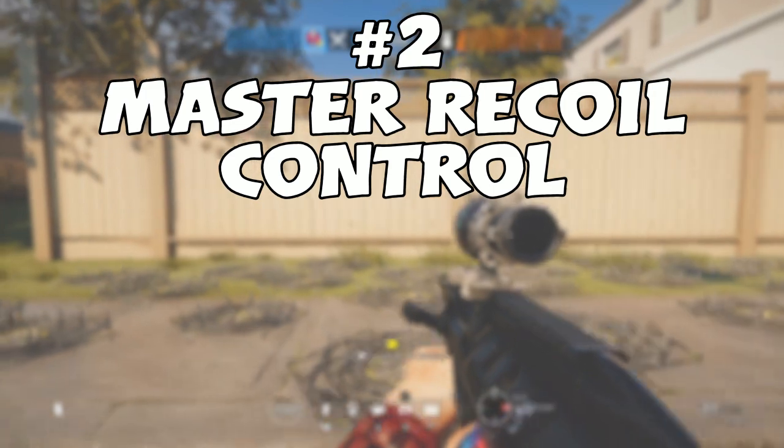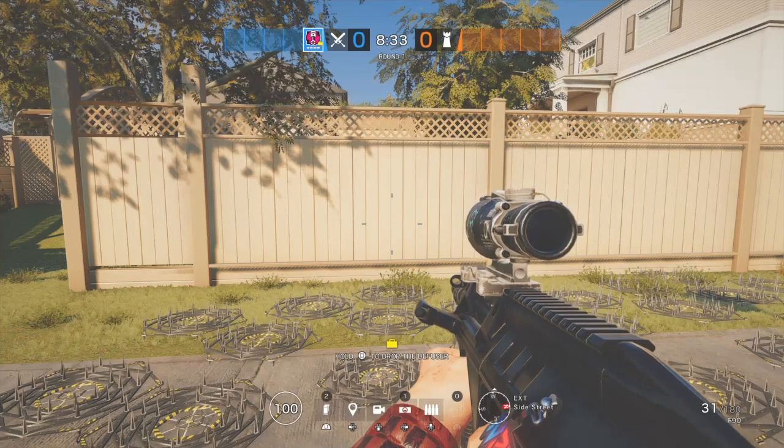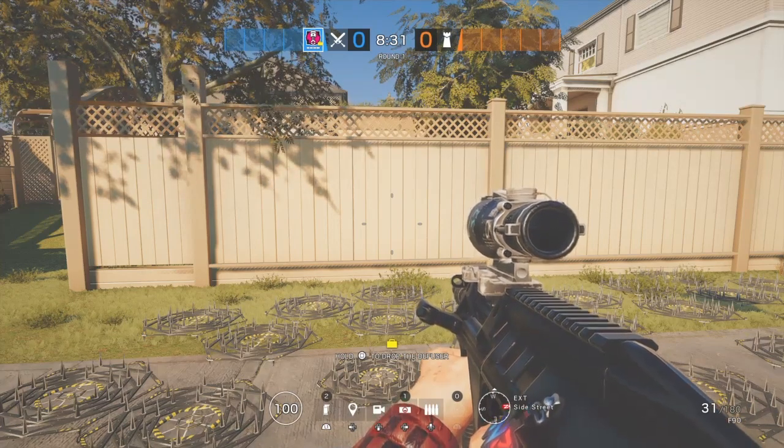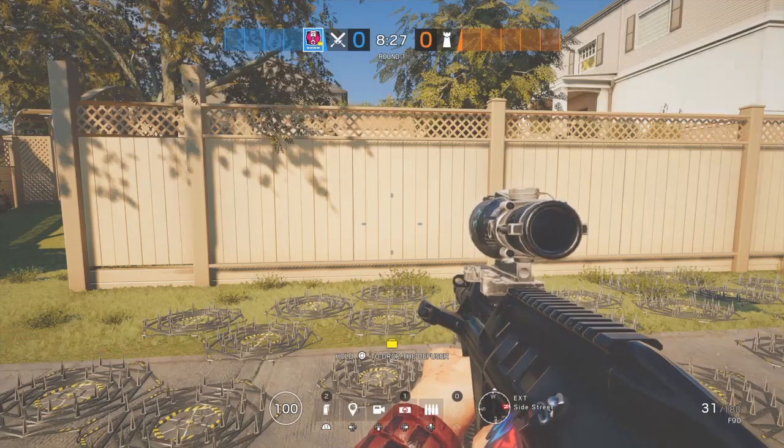Tip number 2: Mastering recoil control. Recoil control is very important in Rainbow Six Siege due to it being a one shot headshot, and the better recoil control you have, the more likely you are to hit that headshot.